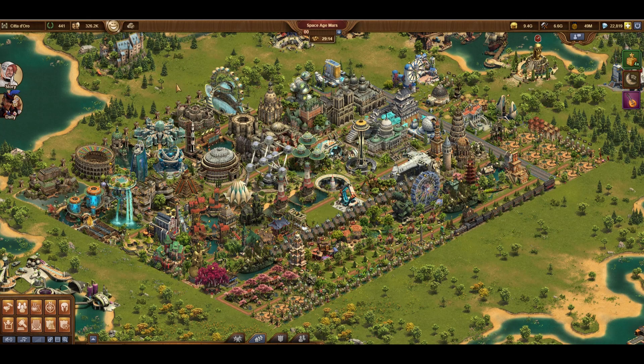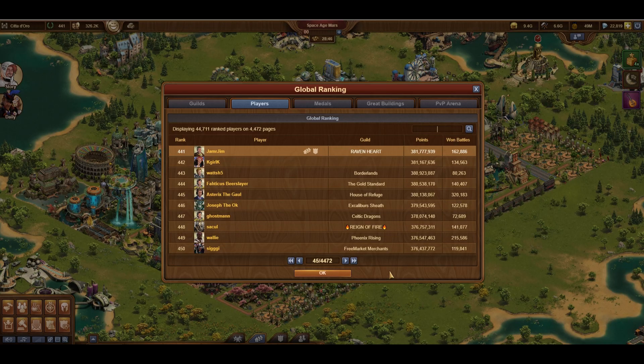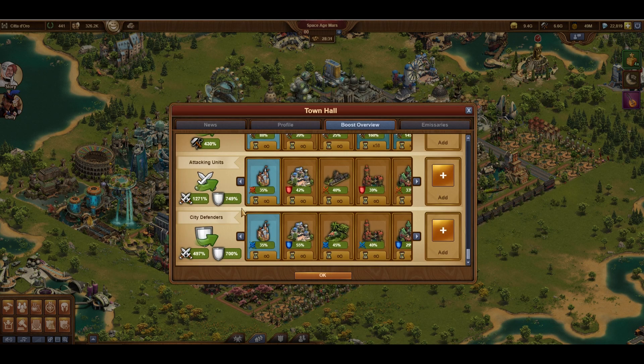Before I start, let's see what my stats are for boosts and other things. I have a total population around 344,000, with happiness just over 733,000. I'm ranked 441 with roughly 382 million points. My army boosts are 1271 and 749 for attacking units, while my defending units have 497 and 700 even.